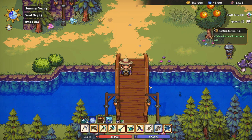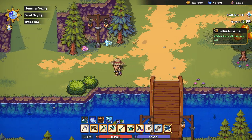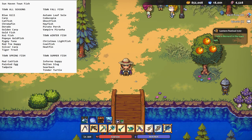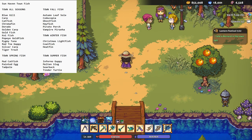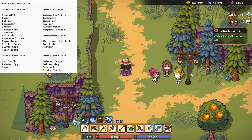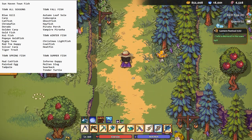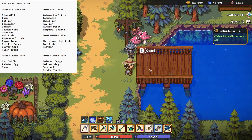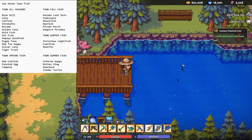This is the town area. There are three fishing spots in town. This first one is just north of the beach, right here — you fish on either side of the bridge. In the top left corner you can see what you can catch in town: all seasons fish, then below it the spring fish, and over to the right fall fish, then winter fish and summer fish. I reorganized it slightly so summer is right around the fall area.